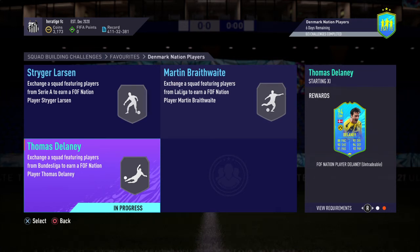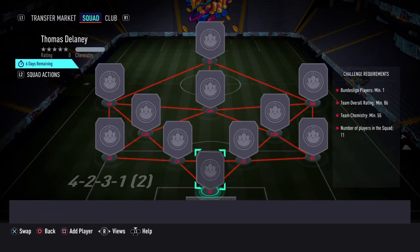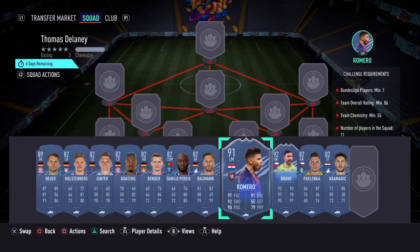Alright guys, here we've got the Thomas Delaney part of the Denmark Nation players. It's a very good card — the SBC costs around 160k. It's an 86 rated squad with one Bundesliga card. We've gone with quite a few Bundesliga cards, but yeah, 86 rating. The two cards are in a lot of SPCs at the moment — cheapest 91 rated card and the cheapest 92.